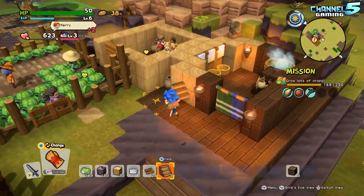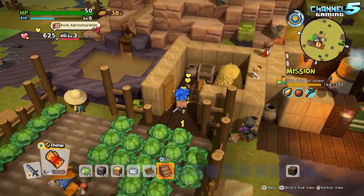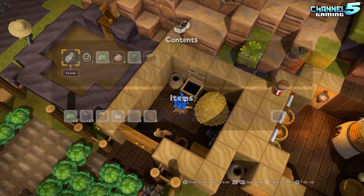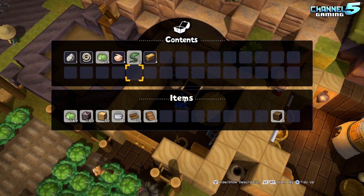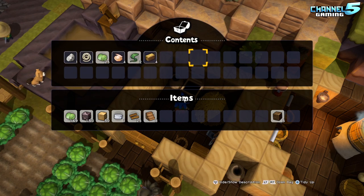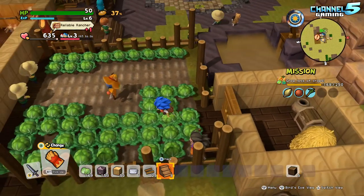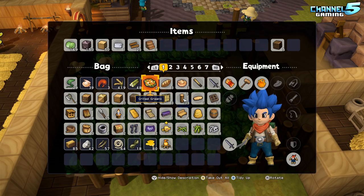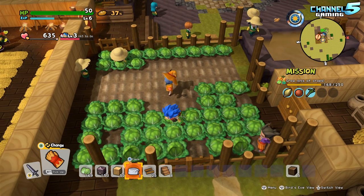So yeah, we have our bath house, we have our barn, everything's coming together. As long as I put the seeds in the farm box, they will actually do all the planting for me. I don't know if I have any seeds on me — doesn't look like it. I am noticing that the enemies are dropping wheat seeds, but I'm not sure where to get more cabbage seeds.